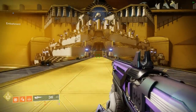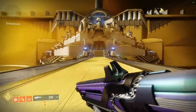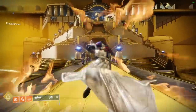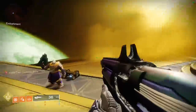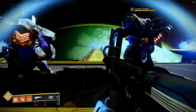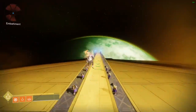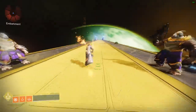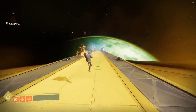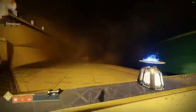It's also worth noting that the sprint speed does impact your velocity. So if you're doing stuff like Icarus Dash skating on PC, it will give you more forward momentum and allow you to almost glide backwards away from targets. It also means that if you're moving in your super, your dashes will be slightly faster, and your overall sprinting and movement will be faster, so you're going to be able to catch or run away from anyone you see.